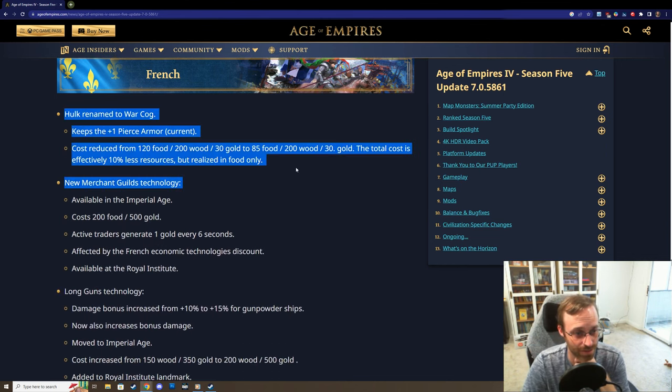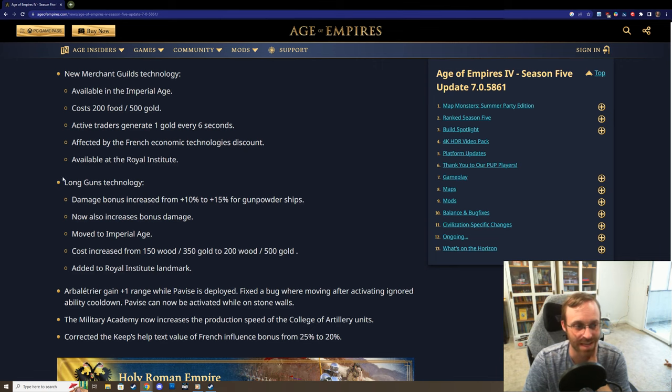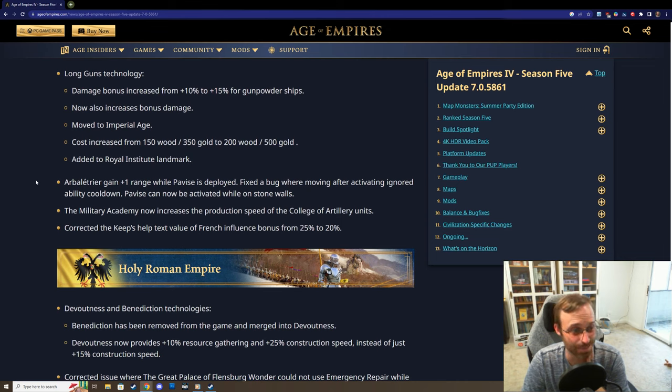For the French, some changes to their naval units and a new Merchant Guild's technology. It arrives in the Imperial Age but you can get it early in the Royal Institute, and basically your traders generate one gold every six seconds. French trade with this technology combined with the landmark that produces traders when you research economic technologies could be really cool for a good French late game. Long guns technology moved to the Imperial Age. Arboletrier gained plus one range while Pavise is deployed, and the Military Academy now increases production speed of the College of Artillery units.